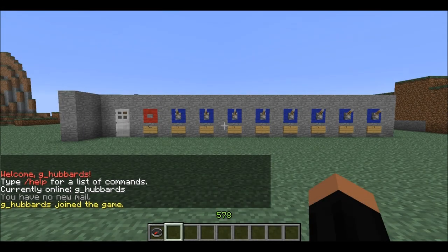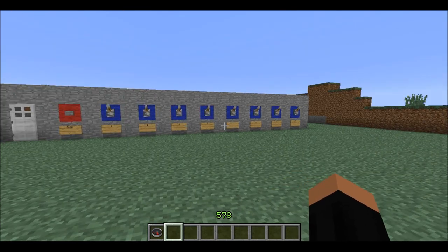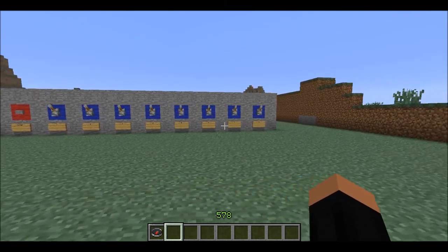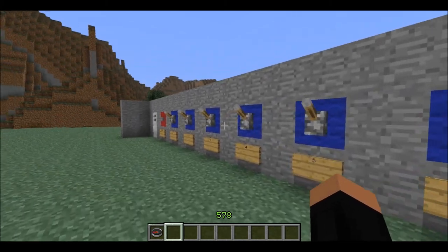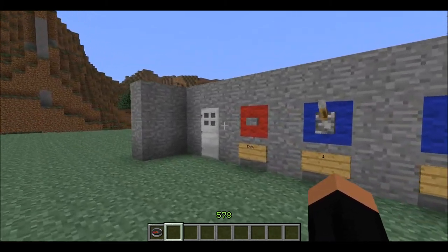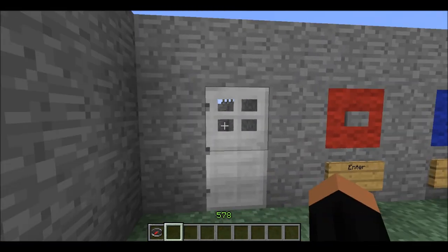Hello, G. Hubbards here with another Minecraft video. This time I've got an 8-combo lock — so there's 8 levers here, and you gotta get the right code to be able to go in. As you can see, none of the levers are down, so you can't go in.